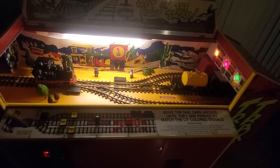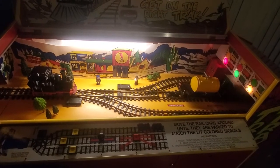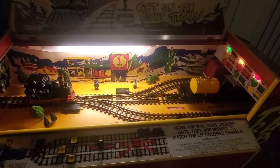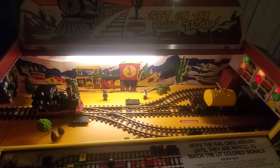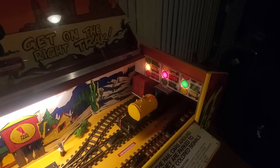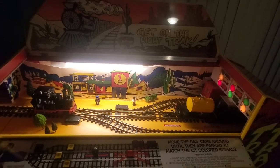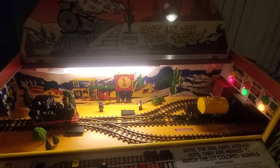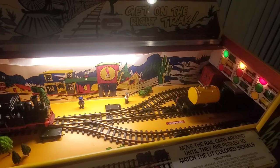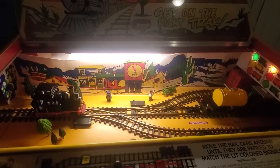This is a Ticket Redemption game and the object is to win tickets. How you do that is to line your three colored train cars — a red, a yellow, and a green — up to match the signals that are randomly displayed on the back panel. You can see them flashing away there. When you drop a quarter in, the game will automatically start. I have a start button wired up as a free play option for this since it's in my home. To move the cars you move this little locomotive here back and forth and position the cars under the matching colored signal. It's not always as easy as you think because there are some rules to the game.